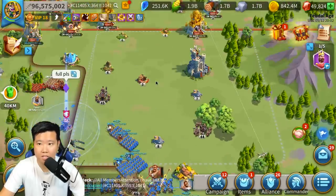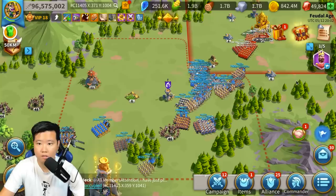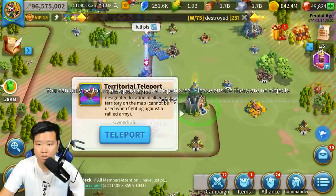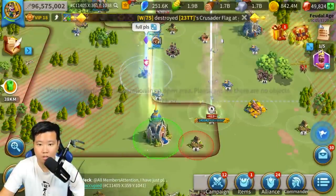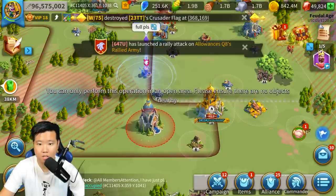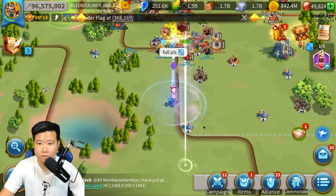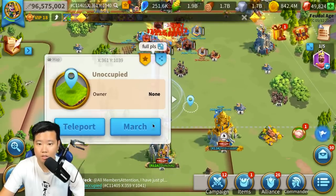All right, we've got some space here, seems like it. They launched a rally onto the Crusader flag — the one that we're building. Hopefully, we can actually teleport right here. I am going to take this spot instead. He actually had a better spot. All right, let's go and help.